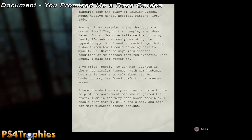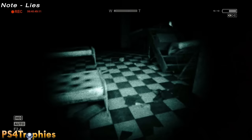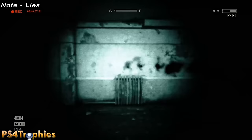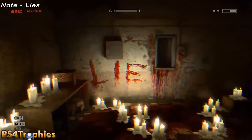The last collectible in the female ward is the final note. Outside this room, go out the doors and turn right. You're going to see a room with a bunch of candles and the word 'lies' written on the wall. Film this with your camera and you have completed all the collectibles in the female ward.